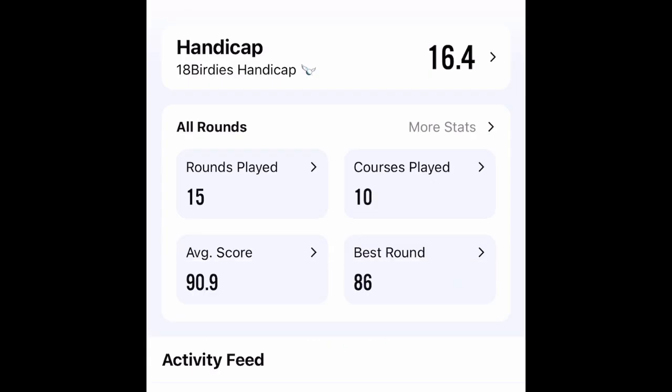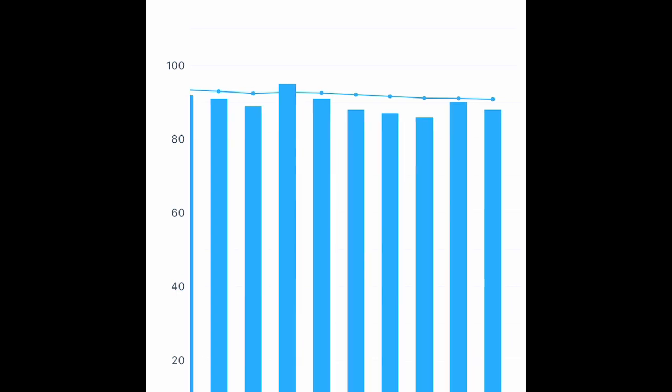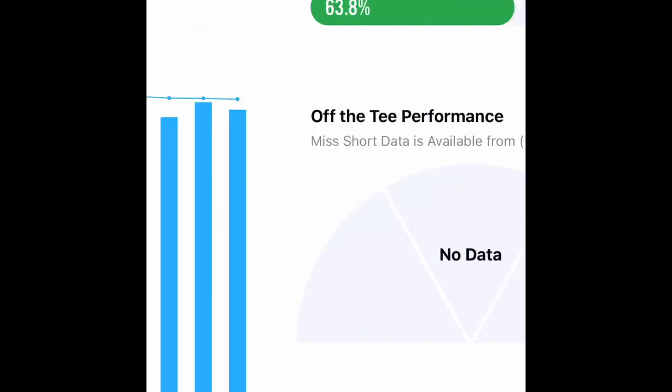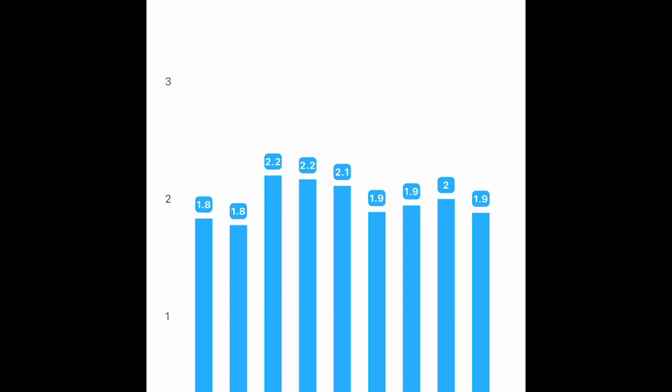Moving right along, we are going to be coming across a lot of screens that give you a lot of useful information on your game. Here we have the last 10 rounds so you can see which direction you are heading — are you getting better, are you getting worse, and where you can improve. We have screens that are going to let you know how you're coming off the tee: are you usually coming to the left, to the right, or are you dead straight? This next screen is one of my favorites where you can save a lot of strokes — it's going to be your putts and what you average on each hole.